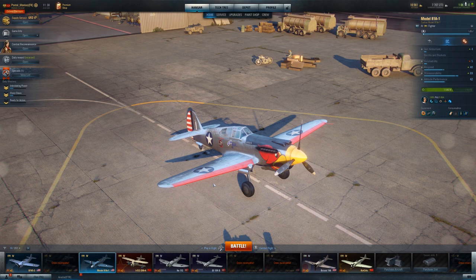Does anybody else have a Model 81A? I've had conversations with people — there's a handful of you guys that have it, but nobody really plays it, nobody really likes it. If you're going to go down to tier 4, most people play planes they know they're going to do well in, like the BF-109B or the I-17, which tends to be a pretty popular one. I also like the HE-112. If you want to be American, the P-36 is going to be a better option than the Model 81A.